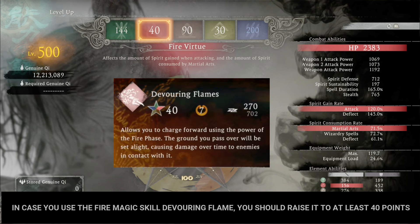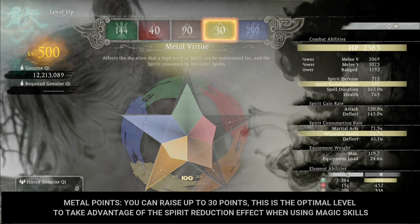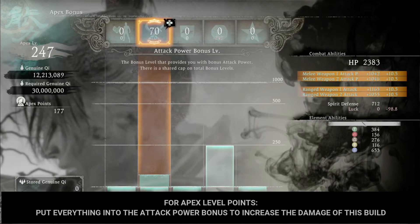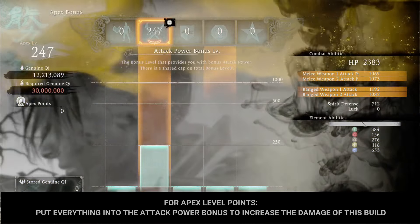In case you use the fire magic skill Devouring Flame, you should raise fire points to at least 40. Metal points: you can raise up to 30 points — this is the optimal level to take advantage of the spirit reduction effect when using magic skills. However, you can choose not to increase points here if you prefer. For apex level points, put everything into the attack power bonus to increase the damage of this build.